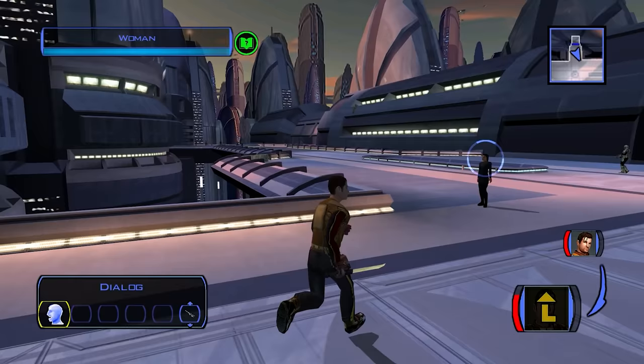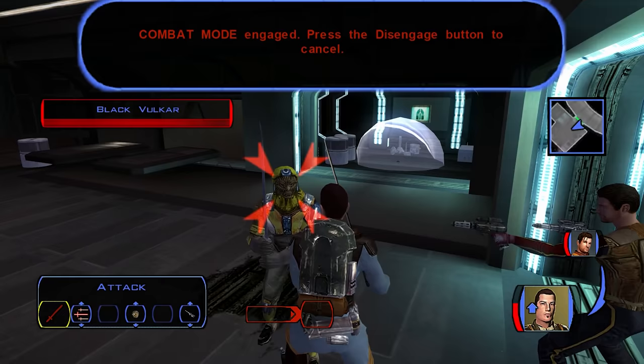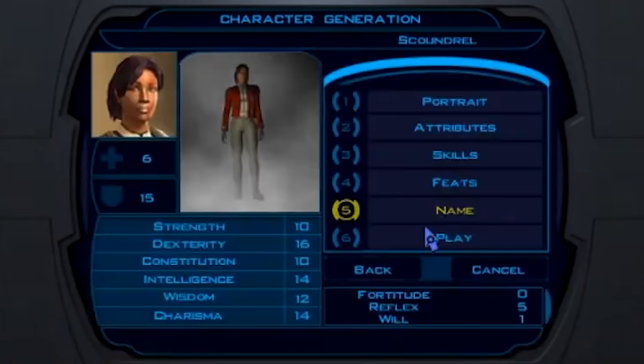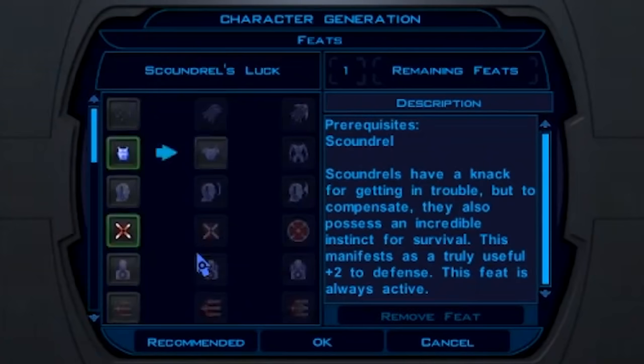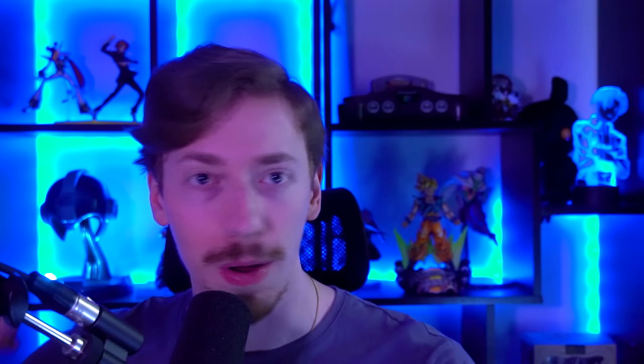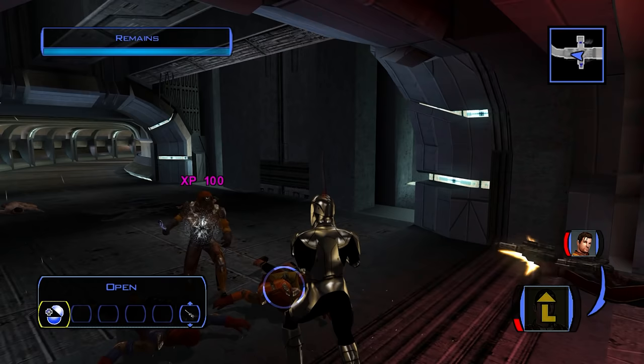For those who don't know, Star Wars: Knights of the Old Republic is my favorite RPG of all time. You can play as a soldier, a scoundrel, or a scout for your starting class, and eventually you'll go on to become a Jedi, choosing between a guardian, a sentinel, or a consular — so you effectively have a main class and a subclass. You can pick from a variety of portraits and customize your skills, attributes, and feats. It's based on the D&D 3 ruleset, so there's a lot of dice rolling, albeit invisible.